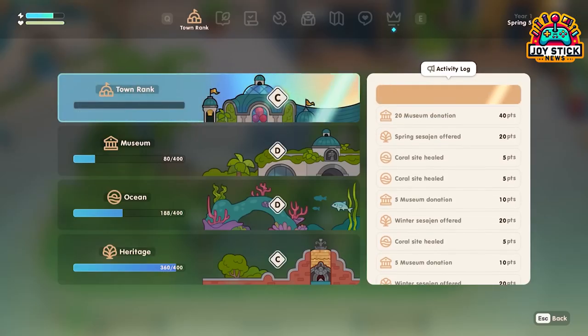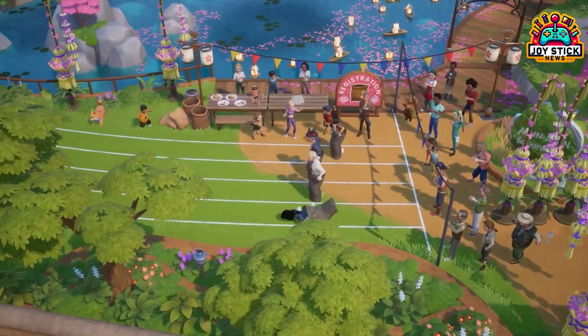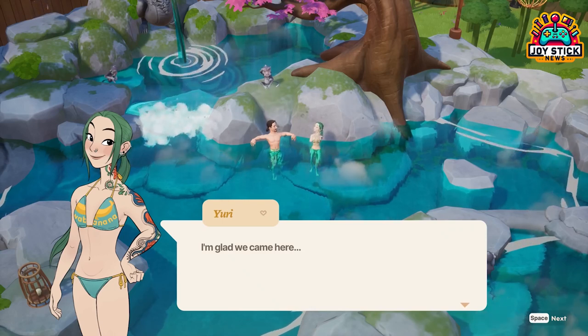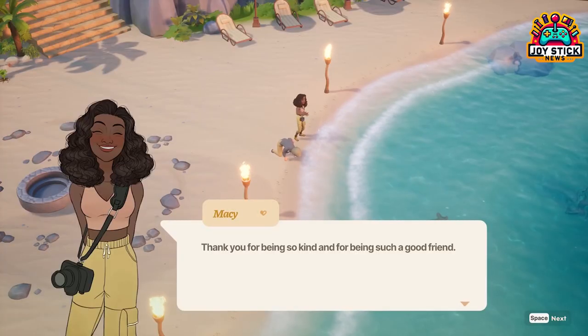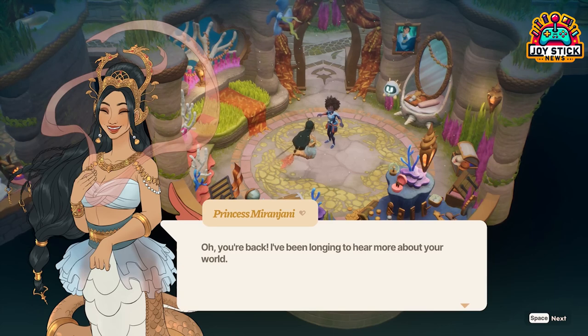It's worth noting that Coral Island has had its share of bugs, and some content is still in the works. While patches have been released to address major issues, players may encounter odd control choices or find that certain game elements aren't fully developed yet.